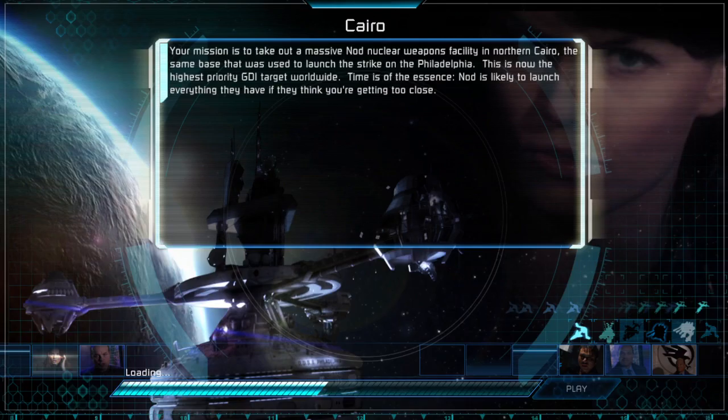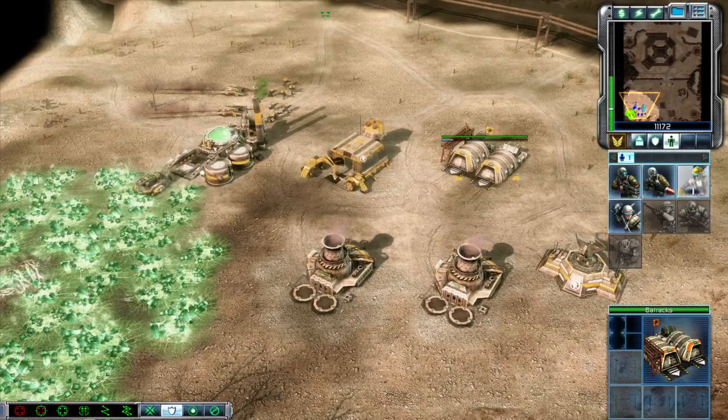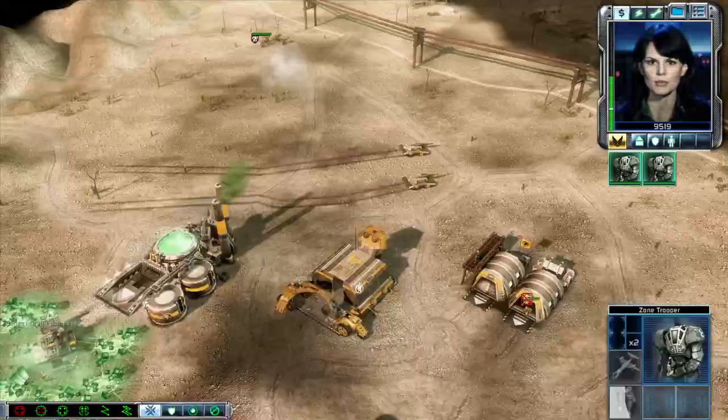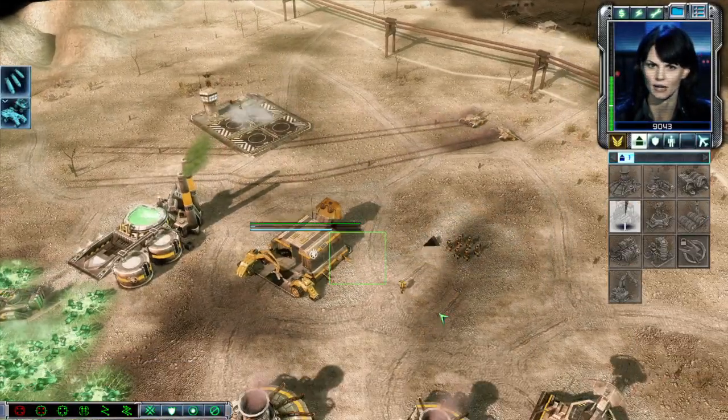Building, training, establishing video uplink. Nod's about to unleash another nuclear attack, Commander. You need to disable their launch site quickly, then marshal your forces and take the whole damn facility out.